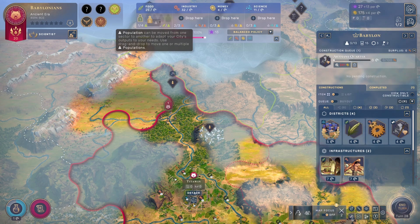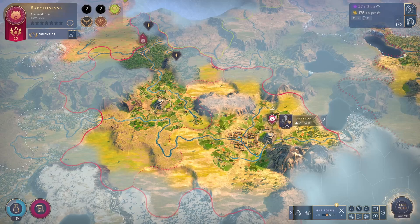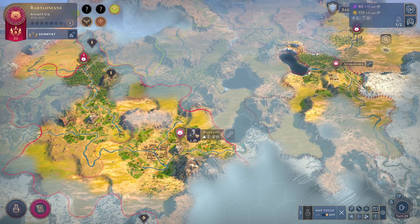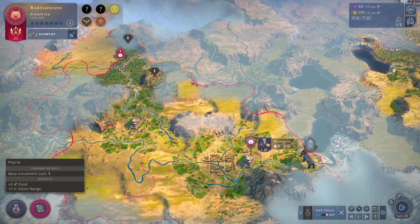We'll improve one silk for now and decide again after. Assigning the pop to production still takes three turns, so we can keep him on food to get one more pop in two turns. I think this will be a decent moment to stop — we covered a lot of ground. Hopefully I didn't miss anything overly important. If you enjoyed this video, please leave a like and let me know if you would like to see it continued.